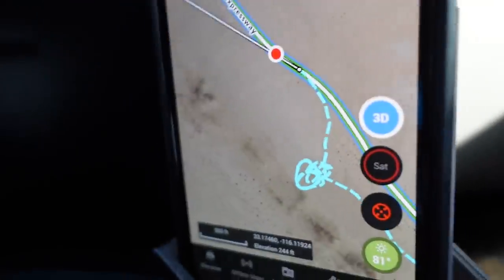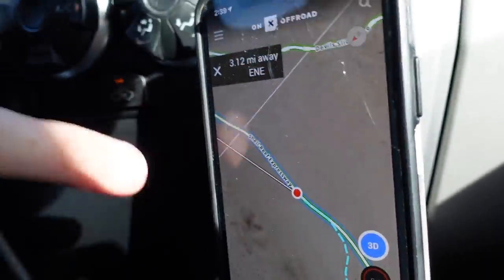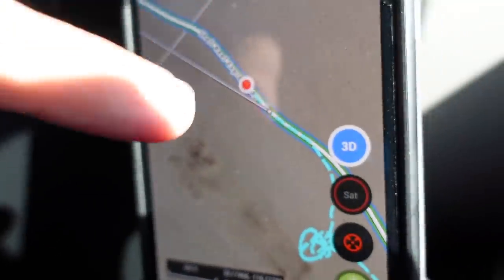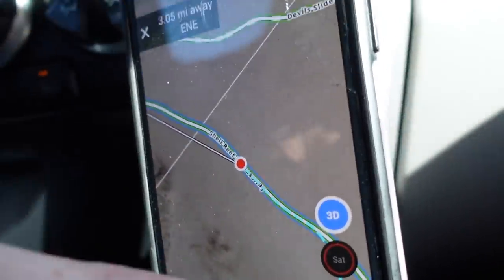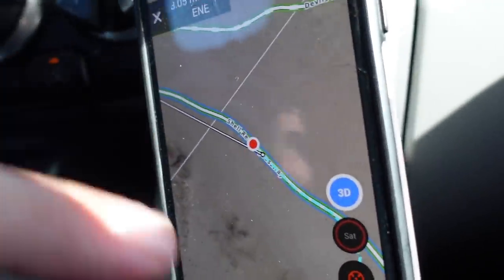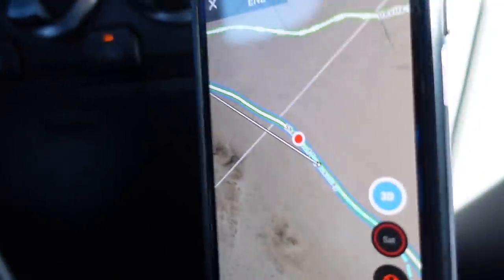As you guys can see on the app here, we have our main path and I've already set Devil Slide as a waypoint. This white line here is basically saying you need to go this way to get to your waypoint. And I've also been tracking us the whole time, so I know what paths we went on and where we can get back to camp by just following our track that we've laid. Really cool feature.